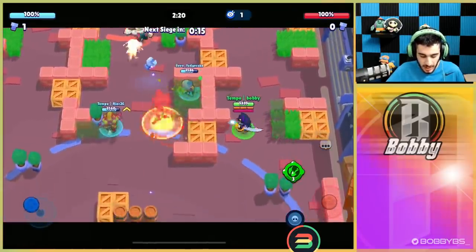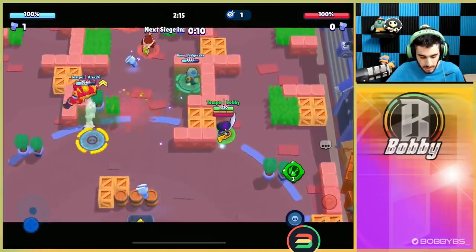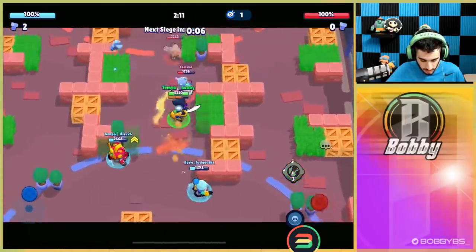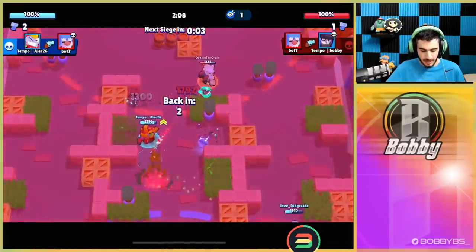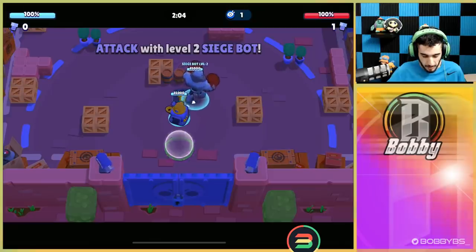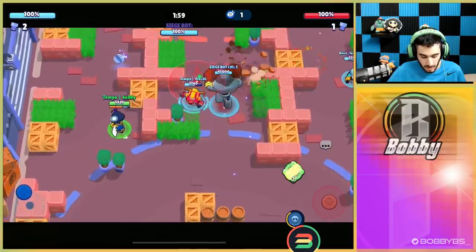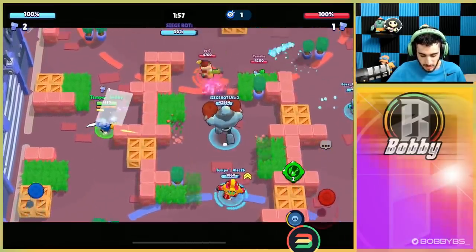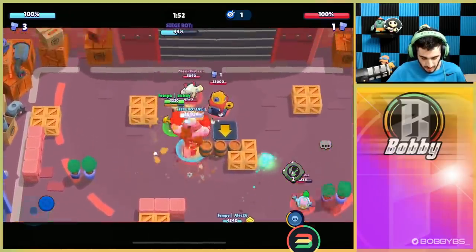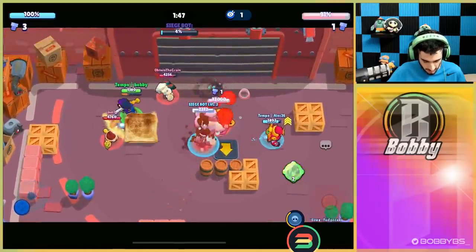Usually we can get first bolt but because we have Gale we don't have to. All we have to do is chill on one side and not let them get bolt. There's no way this Sprout is going to be able to kill me - zero percent chance. All bolts spawn mid so I just walk up to the Sprout, get a kill, and right there we're able to get two really quick kills. Alec picks up that bolt. I go on the left because that's where the next bolt is.